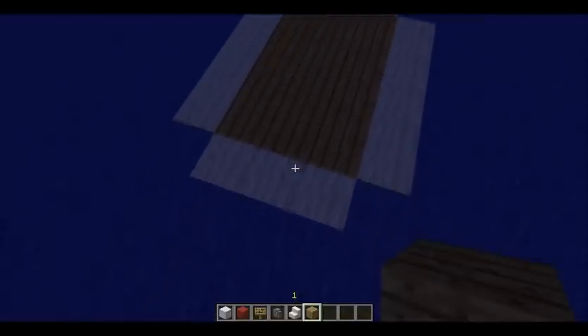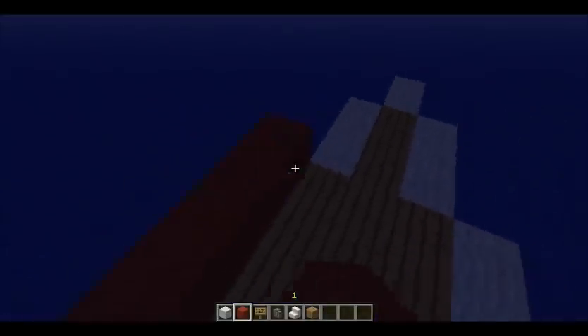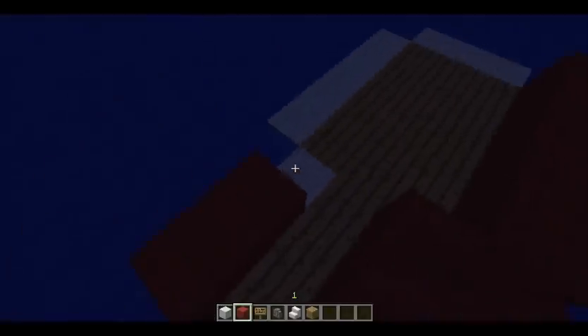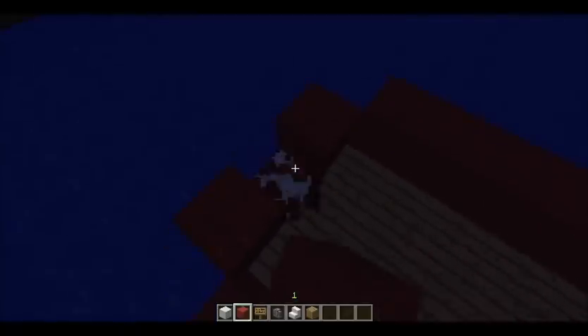Then you're going to go around and make the outline with the red wall all the way around the outside of the boat. But you're not going to fill this one in.